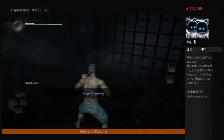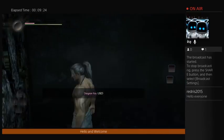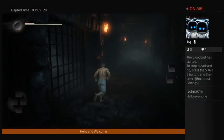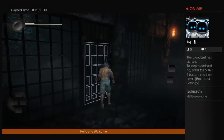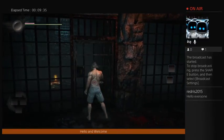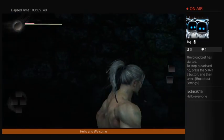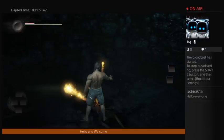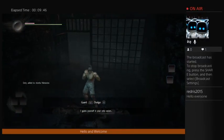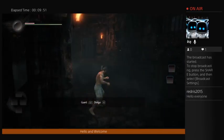So you pick up items with circle. Okay, so you can use the dungeon key more than once. Wrong button. Search. Absorb. Guard is L1. Dodge is X.